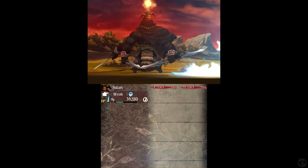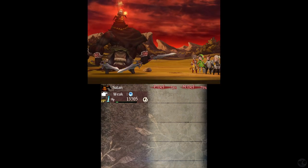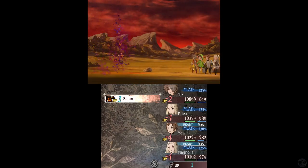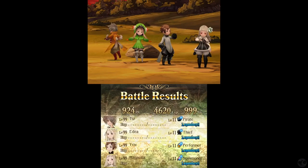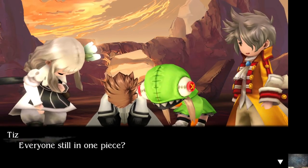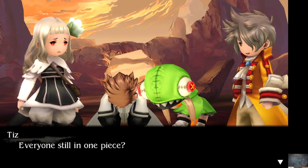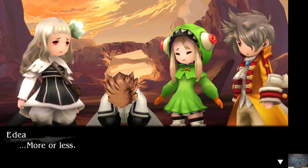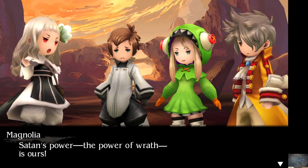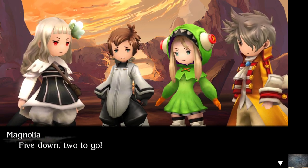Like I said, he doesn't do as much damage as Magnolia. I have an offensive summoner and a defensive one. Everyone's still in one piece? More or less. Satan's power — the power of wrath — is ours. She is way too pumped up about this — she is so fired up over this. Obtain the Scroll of Wrath.